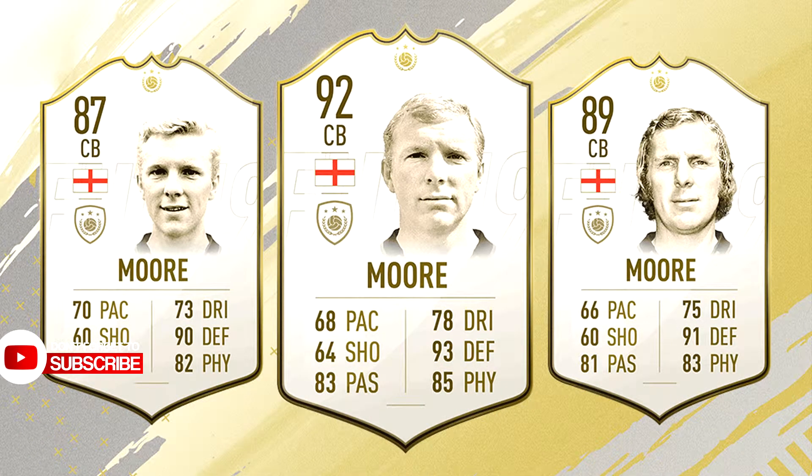Next up we have legendary English defender Bobby Moore with three variants: 87, 89, and 92 rated. King Pelé once described him as one of the best defenders he ever came across, and that in itself is a compliment. The only downside is his pace — he was a great player in real life, but whether he will be that effective in FIFA 19 only time will tell. There are better defenders with better pace, dribbling, and shooting at centre back, so we will have to wait and see how this card figures out.